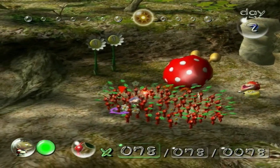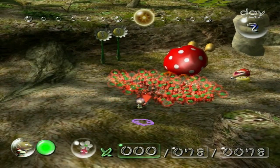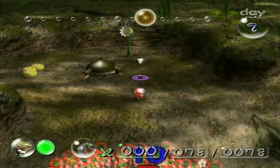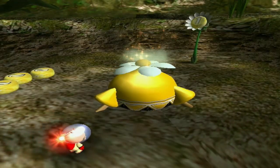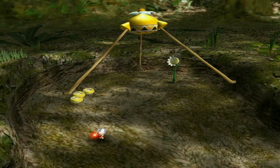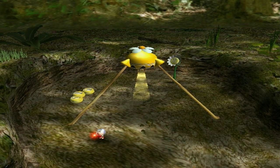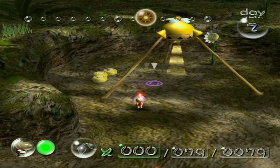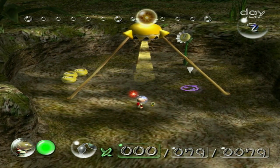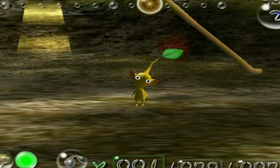Oh no! We lost a Pikmin! I guess he got crushed when the Bulborb landed — that's the only reasonable explanation I can think of. Oh well. It only took me the second day to lose a Pikmin, to a very stupid way, but whatever. We got a new onion! And a yellow seed popped out. We must grow our yellow son. For he shall be strong, and beautiful, and have very big ears.